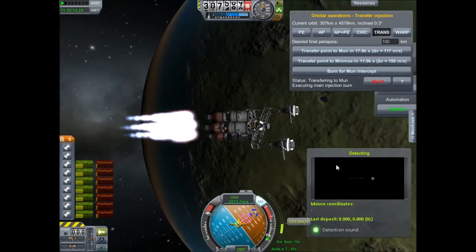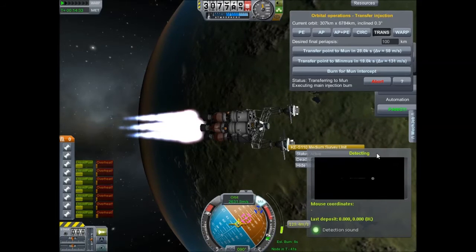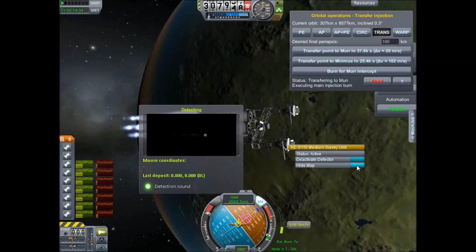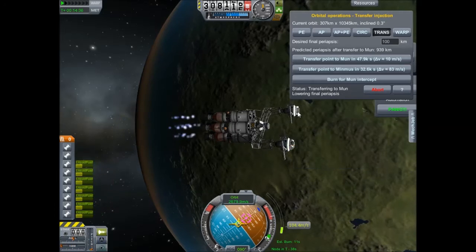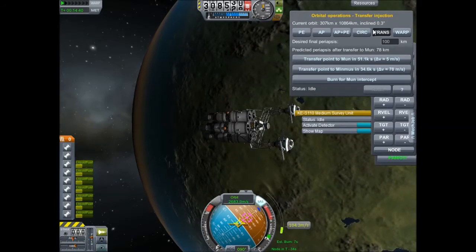A small tank of liquid fuel just does it — you don't need any more than that. And seven of those nuclear engines are a pretty good amount to get to anywhere in the Kerbin system.